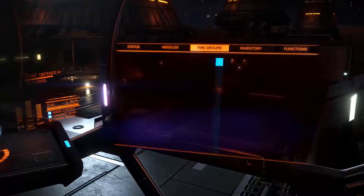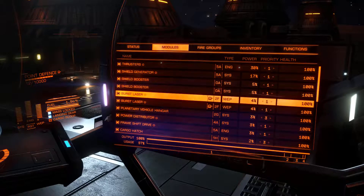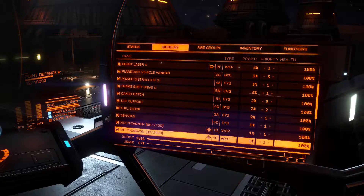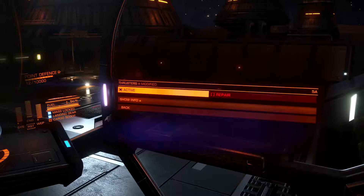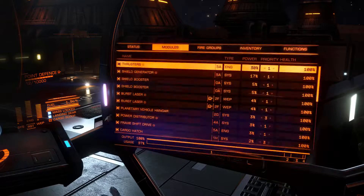Looking at the ship, I can see that I have thrusters, shield, burst lasers, power distributor, and frameshift drive engineered — nothing else. You can tell by that little engineering icon, and if you click into it, it will tell you it's got dirty drive tuning, so it's going to increase performance. I've been and done some interesting things on these before.